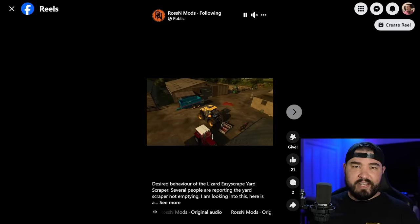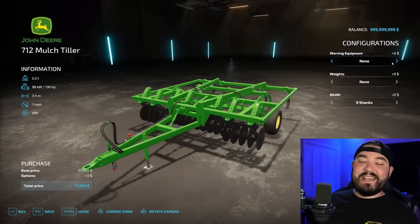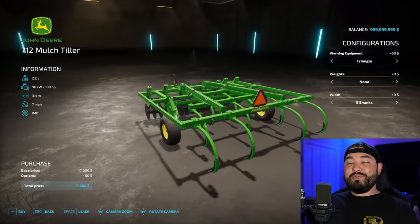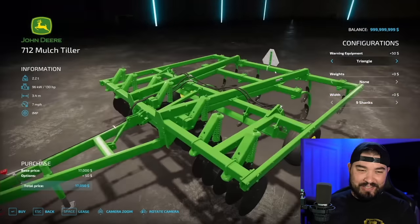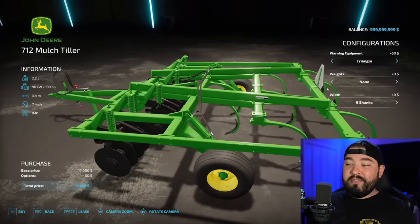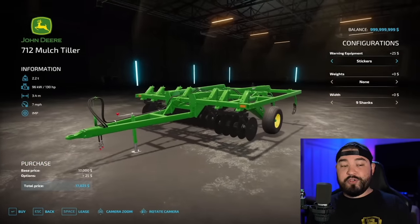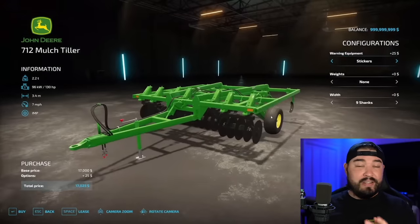Speaking of videos, Rooster Bonds released a video showcasing the customization options and features of their John Deere 712 mulch tiller. Things we know include warning equipment with the triangle, weights, and different working widths — I think it's 9 and 11 shanks, which is pretty cool. We also see the machine working in the field in his video, so definitely check that out.